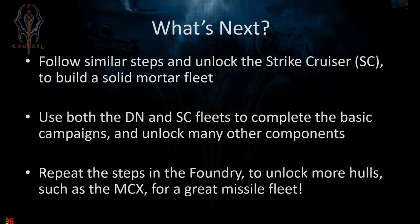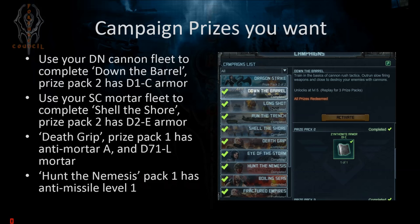What's next: follow a similar process and unlock the Strike Cruiser. With these two fleets — a ballistic Dreadnought and a mortar Strike Cruiser — you can complete a lot of the basic campaigns and unlock a lot of useful components. You can then unlock the Missile Cruiser X, or MCX, and build a great Missile Fleet. As soon as you can, get the D1C which gives you cannon resistance and will help a lot against mines — you can get that from the second prize pack.